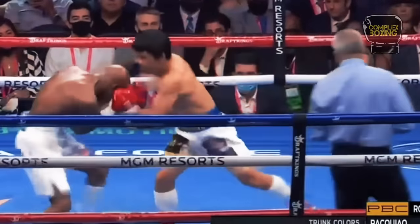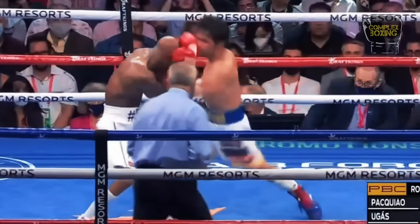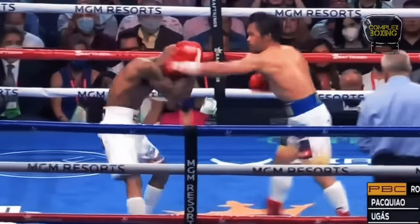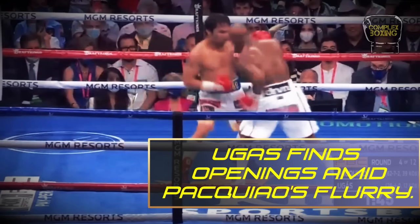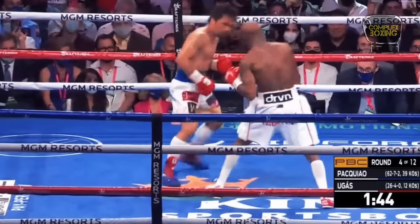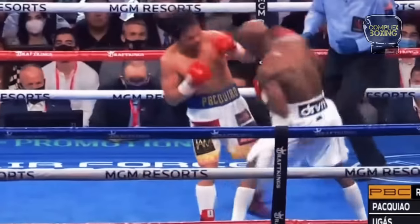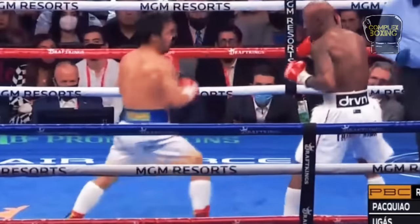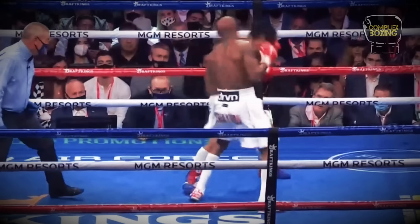Ugas took advantage of countering Pacquiao's assault by letting him close the distance to launch an attack. Pacquiao caught wind of this and tried to halt his attack and evade it as soon as he felt that Ugas would counter him.